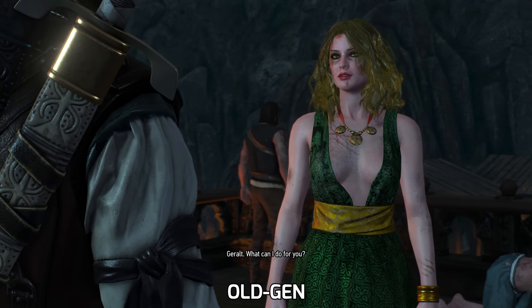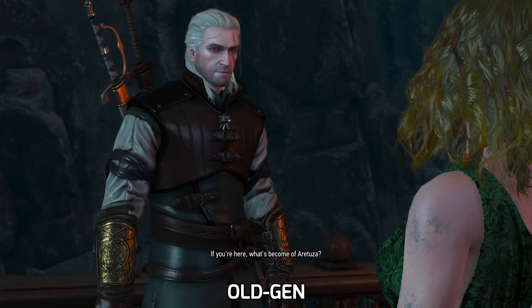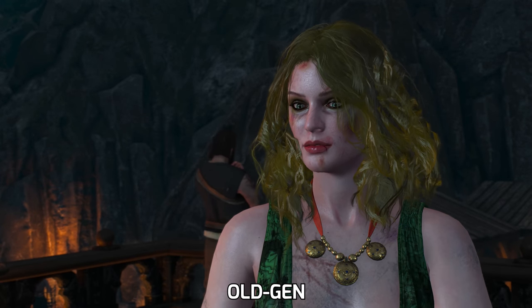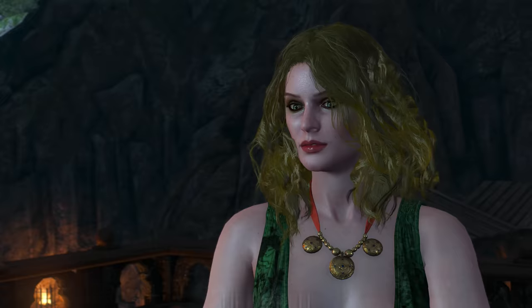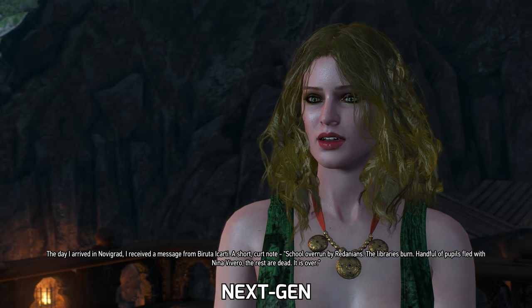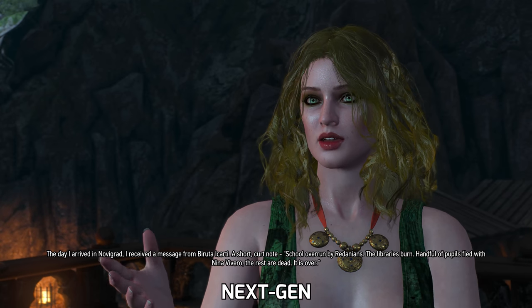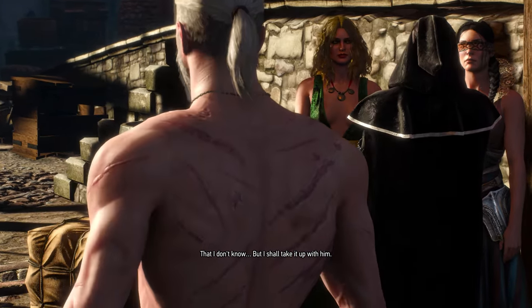The final thing I have for you today is Margarita's model. If you talk to her after sailing to Skellige for the final stretch of the game, you can see that her bruises — the ones she got in prison — have now healed, which makes total sense given that she's a sorceress. I just checked and it seems she's healed even before you set sail to Skellige.